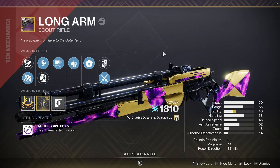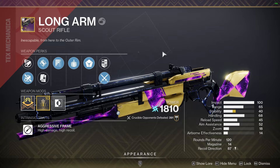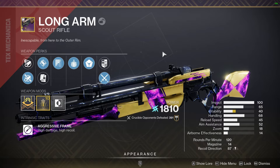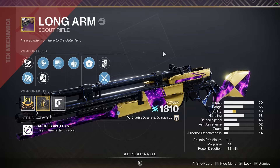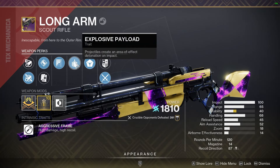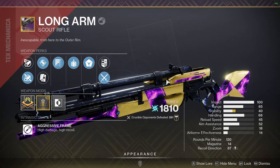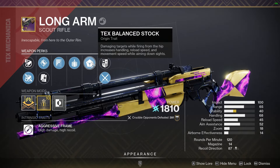Another thing that feels really good is fighting at range on Dead Cliffs, and we're going to be doing that with the Long Arm scout rifle. This is my favorite scout rifle in the entire game. The sound design is awesome — everything about it I just love so much. It has subsistence and explosive payload, so we have less damage drop off, and on a 120 RPM scout we already have a really far range before any kind of damage fall off. We also have textured balance stock so you can hipfire this thing a little bit better.